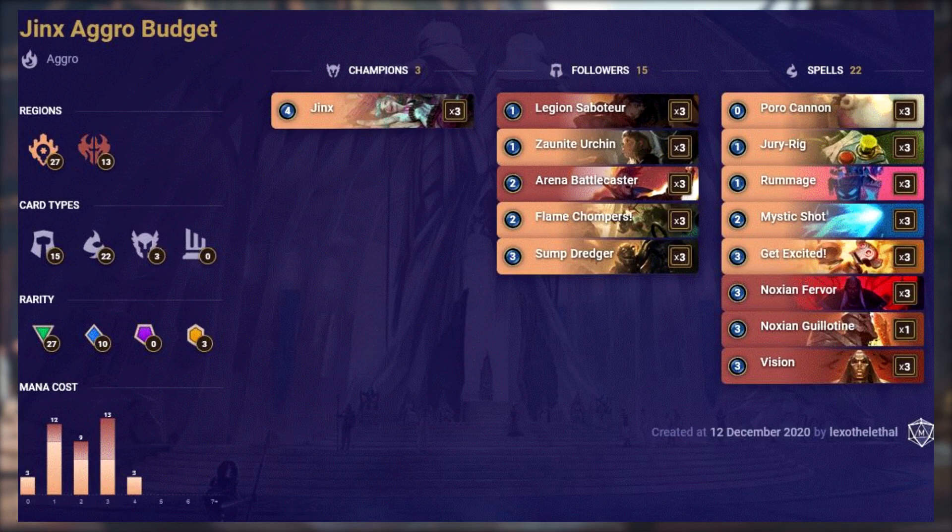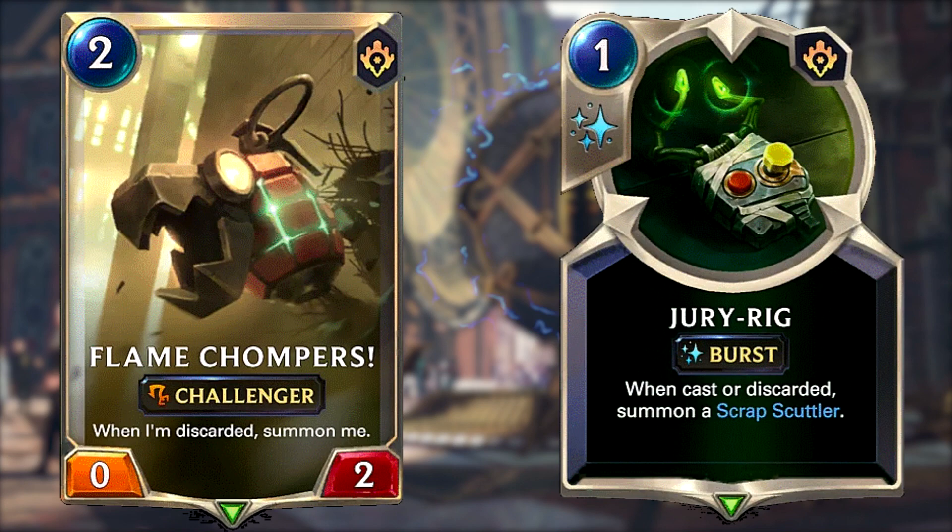Jinx Aggro budget is a budget version of the discard aggro deck currently in the meta. It features cards from Piltover and Zaun and Noxus and revolves around the discard mechanic. No cards cost more than 4 mana — the only 4 mana card is your champion Jinx. It is very budget with 27 common cards and no epic cards. The main idea is to be aggressive by taking advantage of the discard mechanic both to draw cards and never run out of fuel, as most cards require you to discard a card to activate their effects.